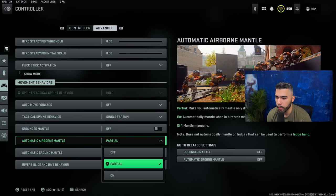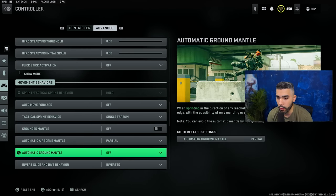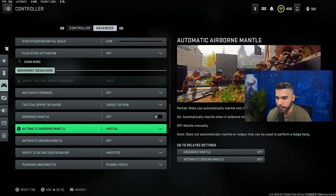Grounded mantle off, automatic airborne mantle partial, and automatic ground mantle off. This is going to help reduce those random mantles where you're just vaulting over random objects on the map, which is very frustrating. You definitely want these set this way.